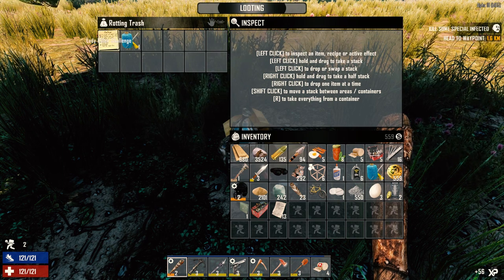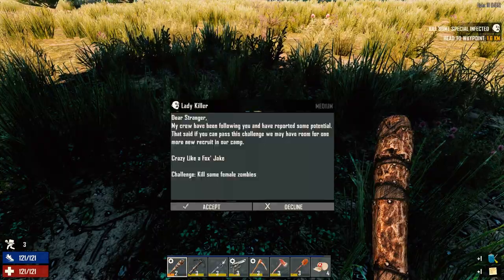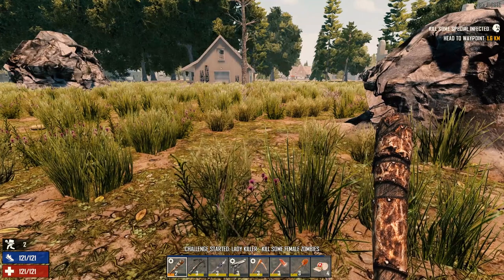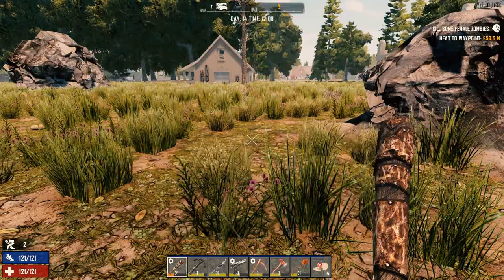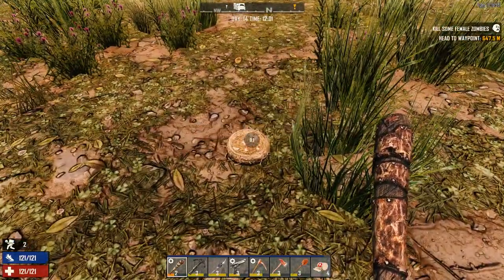What's this? Lady Killer challenge — reward is a sewing kit. Kill some female zombies. How far away is that? About 650 meters. Let's make that active. We can probably go do that today too — we got a little bit of coin from the trader for doing it.